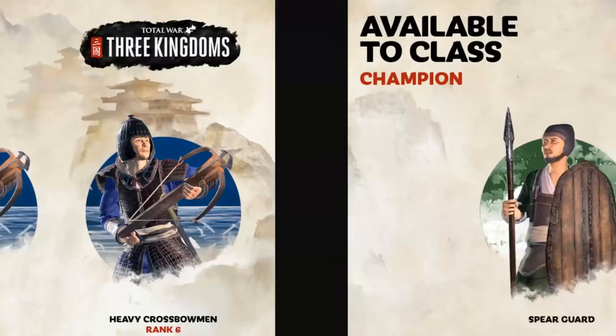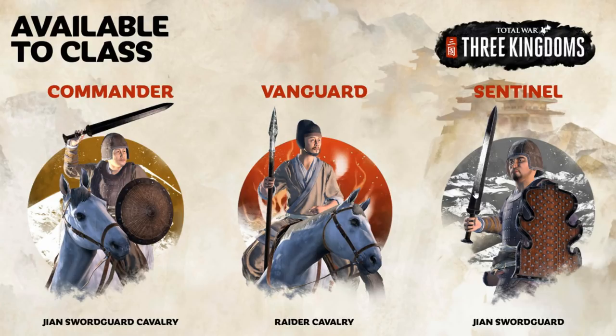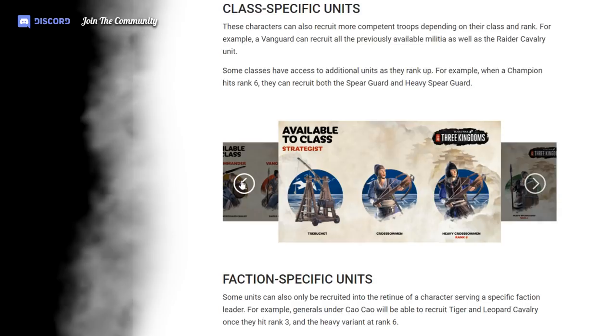The strategist gets trebuchet, crossbowmen, and heavy crossbowmen at rank 6. The champion can get spearguard and heavy spearguard. For the commander, they can get giant swordguard cavalry. The vanguard can get raider cavalry, and the sentinel can get giant swordguard. The classes do differentiate a bit — I really like that, it makes things interesting.